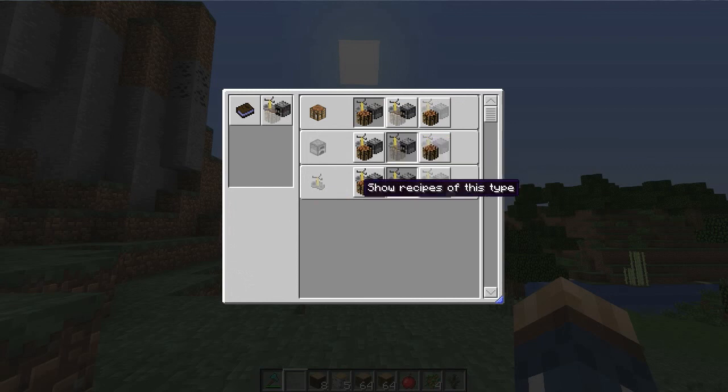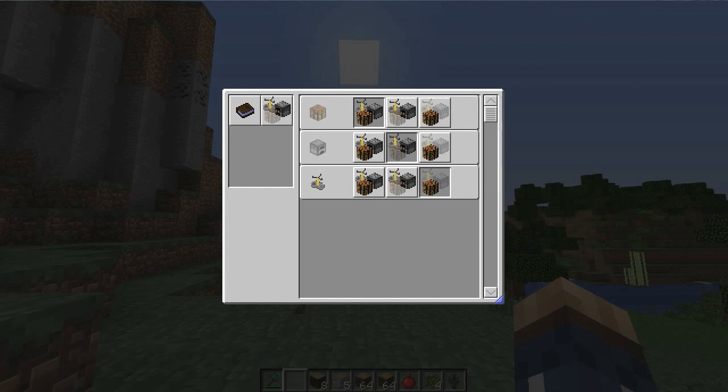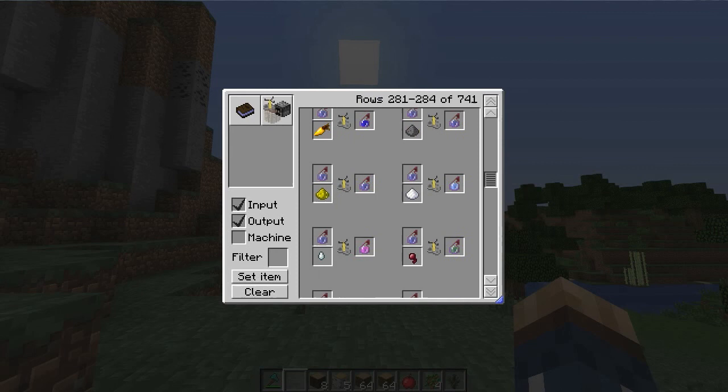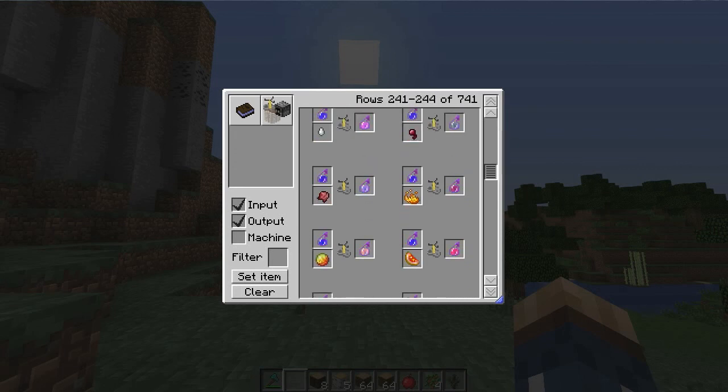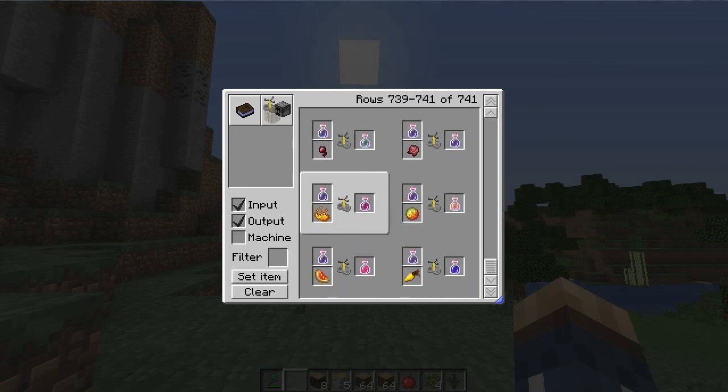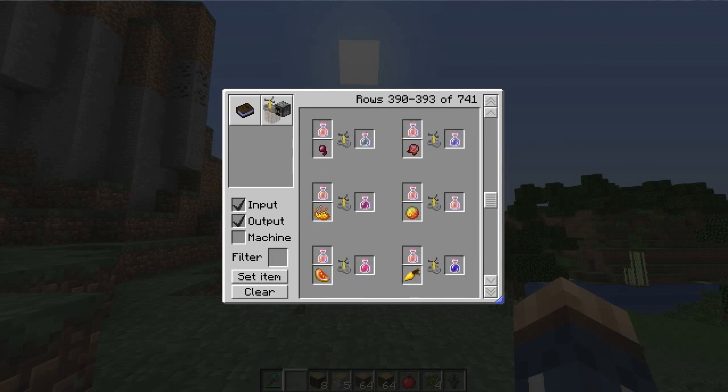Let's say we want potion recipes. Instead of disabling one type and enabling another, you can alternatively choose to show only recipes of this type. This hides the crafting table recipes temporarily. With 741 recipes normally, now you'll only see the ones based on potions, which is amazing — you can check what makes what without having to go to the wiki every single time.